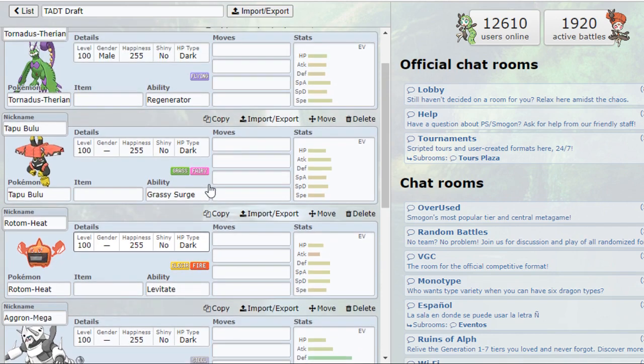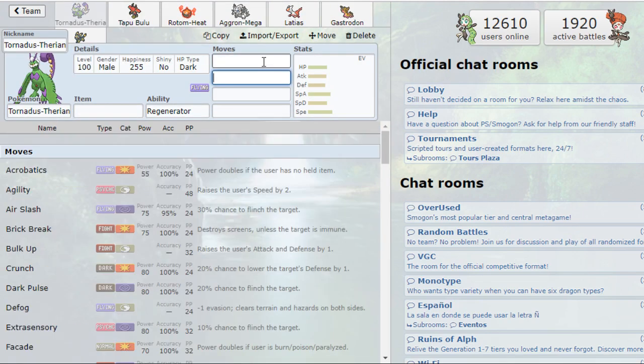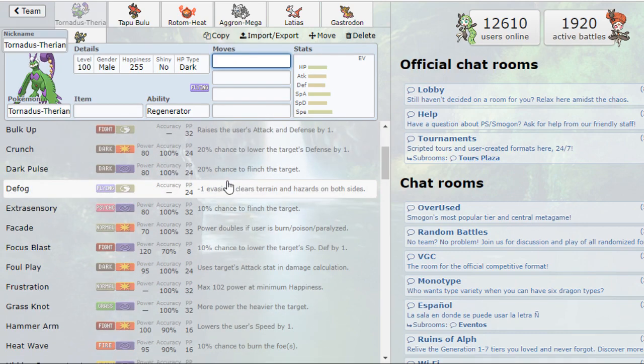My first pick was Tornadus-T. This takes place in the National Dex DLC format — Gen 8 mechanics, no Hidden Power, no Pursuit, but with the new moves Pokémon received. Tornadus has great speed control, an incredible movepool, and now gets Nasty Plot this generation so it can go offensive. It's probably the best hazard control in the game — Regenerator plus Defog keeps the team healthy and switch-ins clean.